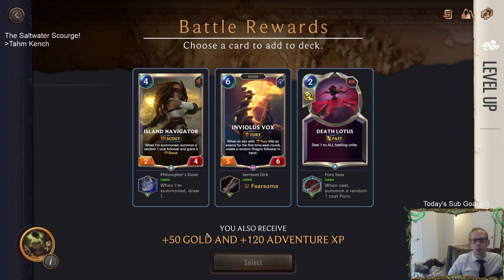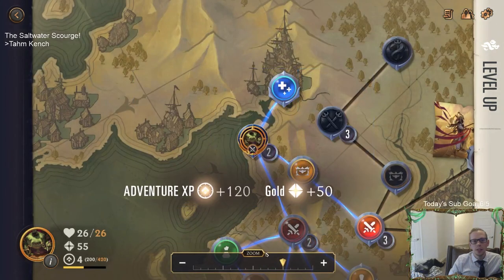Battle rewards - we have Island Navigator, so I'm going to draw a card. Death Lotus or Inviolus Vox. It's either the Navigator or the Vox. I don't think I want this. I guess I'll take Death Lotus in case we run into something like that - we need more interaction. We don't really need more four and six-mana units. I'll take Death Lotus even though I don't really like it - you never know maybe we run into a spot where we need that.